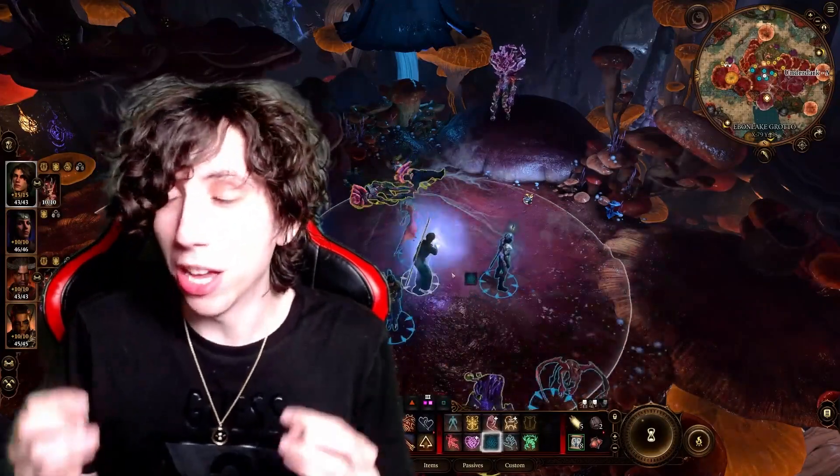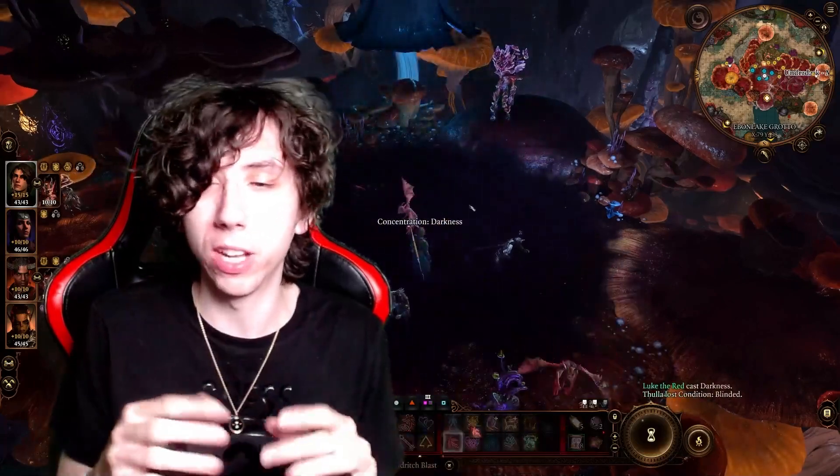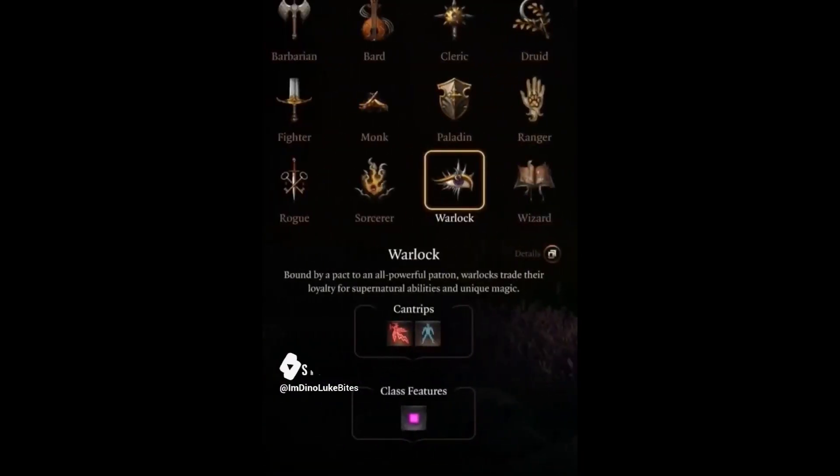Alright, so the first build is gonna be the Dark Lock. It's killer, guys. I'm gonna show you the short I made on it real quick so that you can understand the build. OP Warlock build for Baldur's Gate 3, let's go.